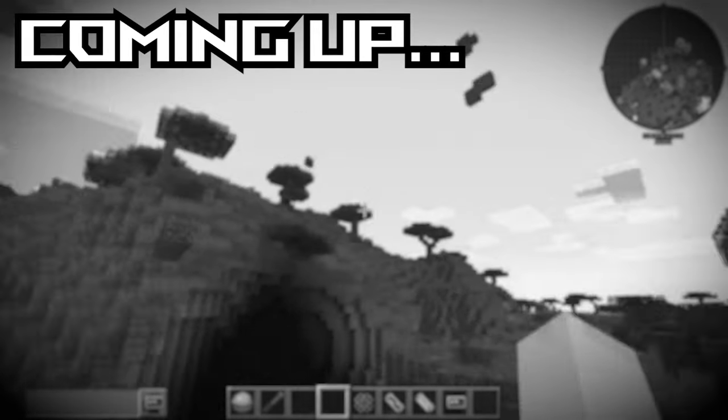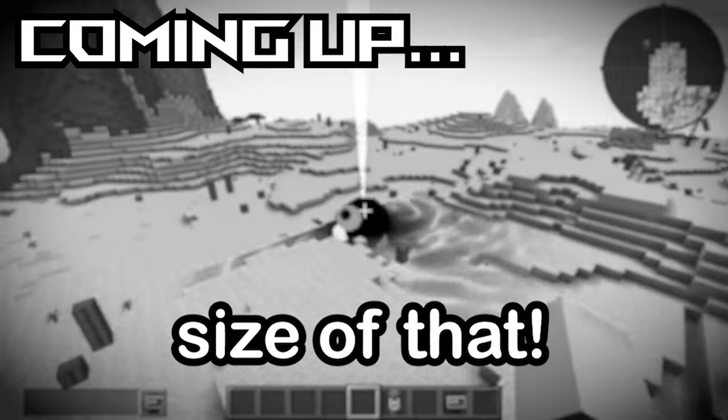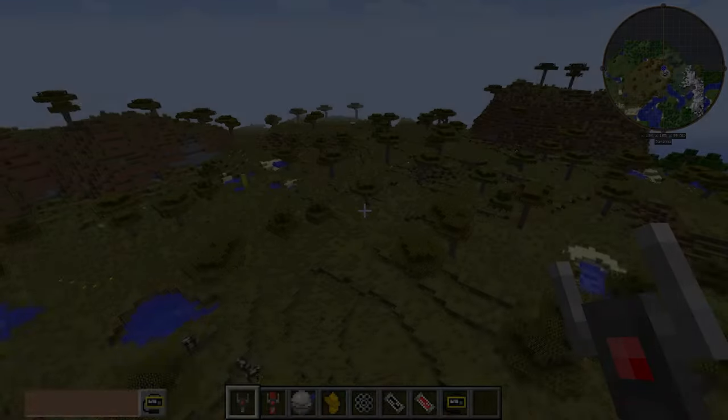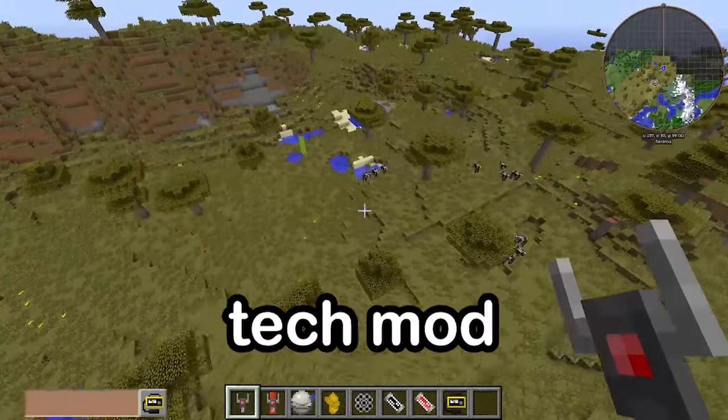Look at the size of that boom — you thought that small black hole over there was good? Nah, this is the biggest black hole you can get in the HBoom Nuclear Tech Mod. Here are 13 items you should not drop in the HBoom Nuclear Tech Mod.